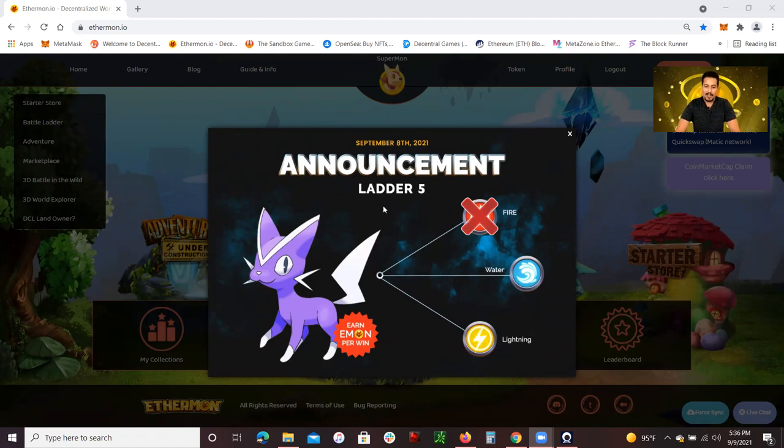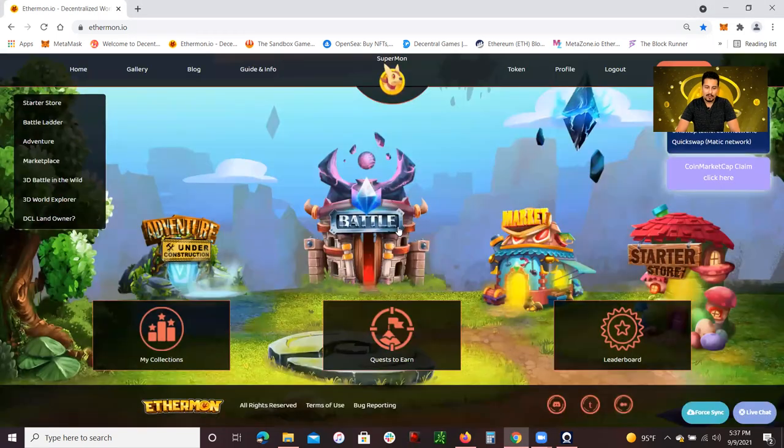So now starting September 8th, 2021, the latter five or E-Mont per win — they eliminated the fire types. Now it's going to be water and lightning. So you want to make sure you group your strongest E-Mont, so lightning E-Mont get developed and you have an edge over the water type E-Monts. Let's go over that.